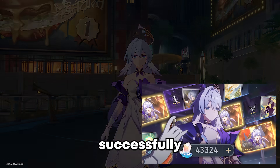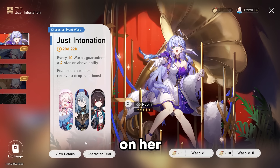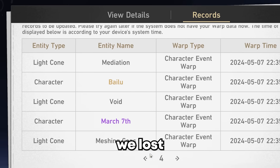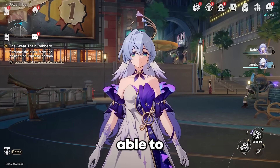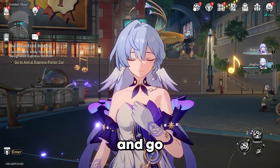Yesterday we were able to successfully get Robin on her banner, only after we lost the most detrimental 50-50 of all time to Bailu, but luckily we were able to recover, get Robin, and go on.